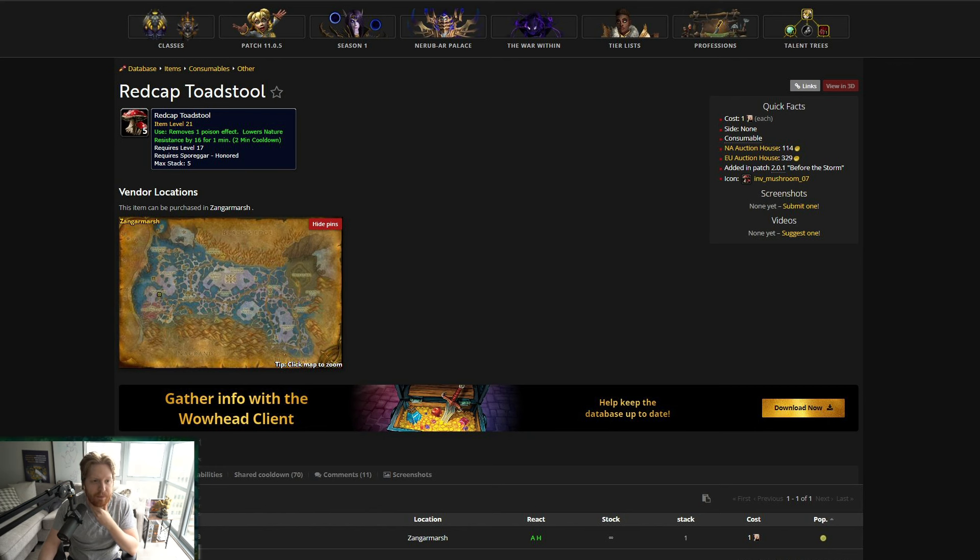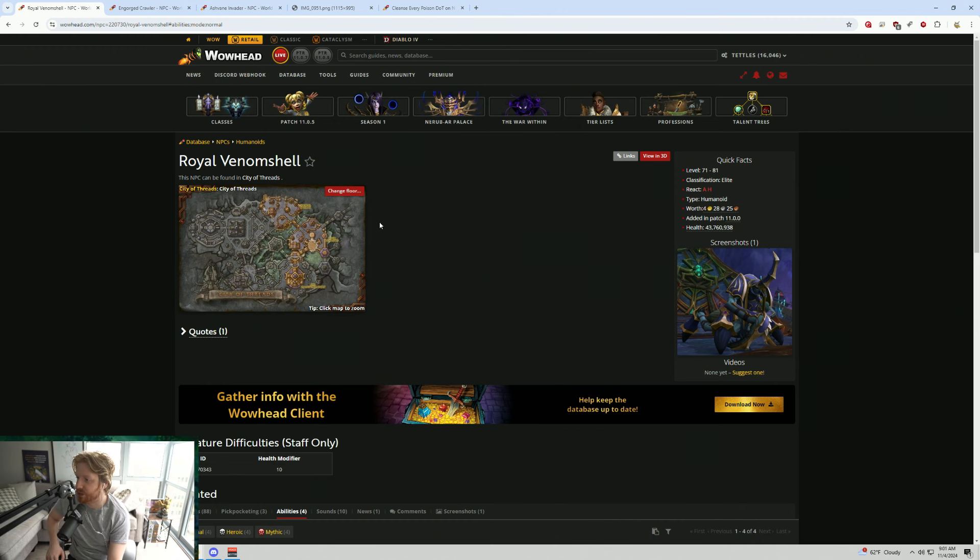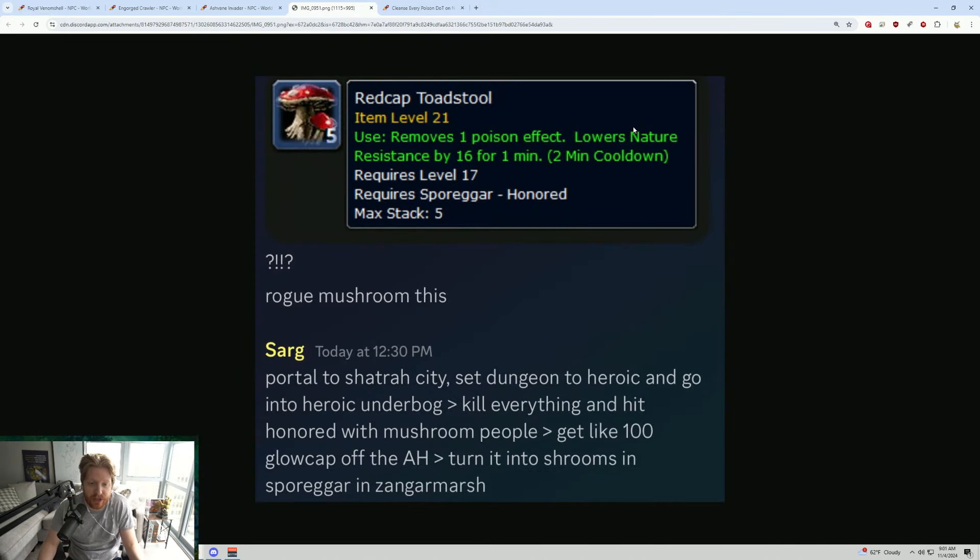This is really good for specific situations — Arakara is a great one. For Ashfane Invaders, if your tank has these and utilizes them, it's also great. For the Venom Shell, say you're able to only Poison Cleansing Totem the first one because you don't have Totemic Recall or whatever reason — then everybody uses the Mushroom on the second poison. That's actually a huge deal; it's going to reduce the damage taken by a substantial amount.